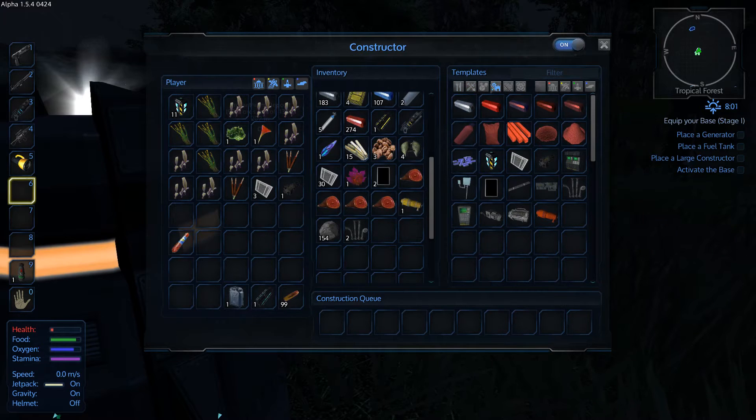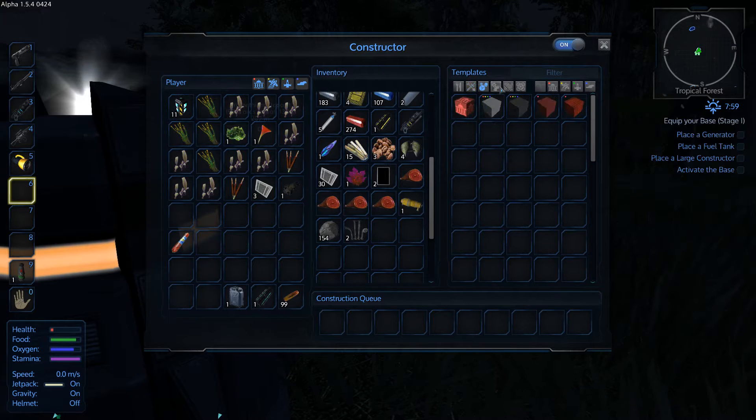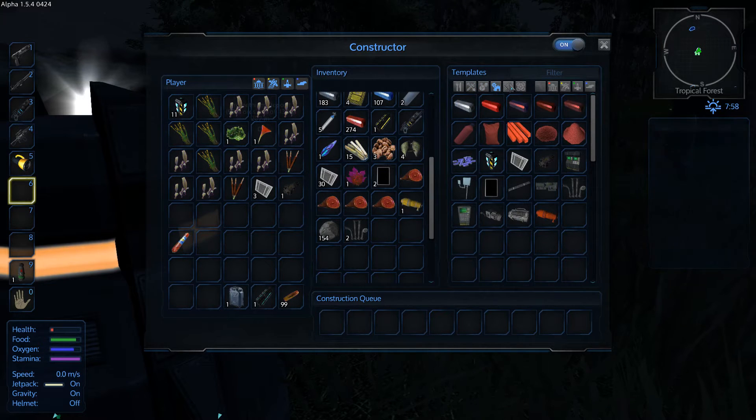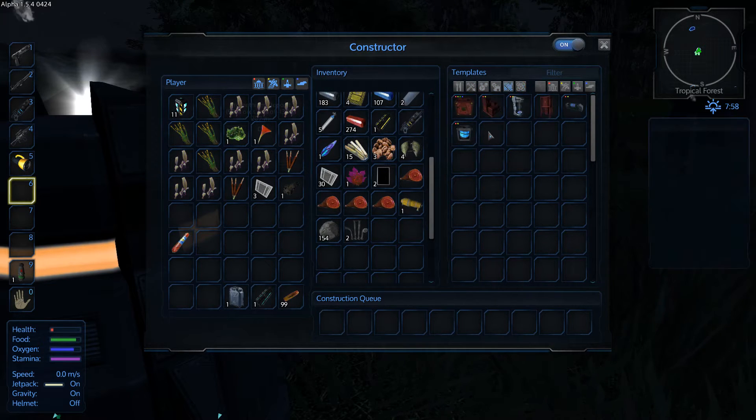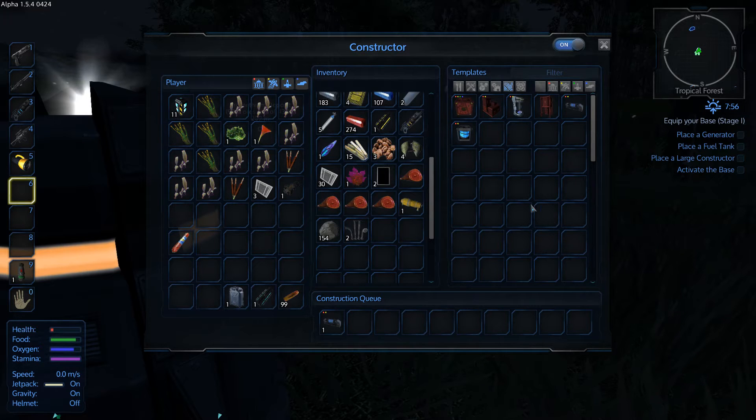So let's go ahead and make... Oh yeah, was that the biofuel? Oh yeah, biofuel. Seaweed. Huh. So I guess you have a reason to go fish. Here's the small generator now. That'll be helpful.